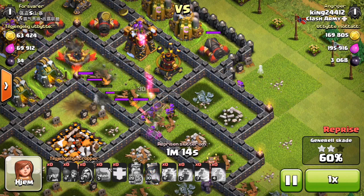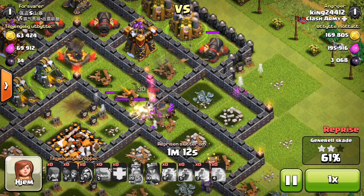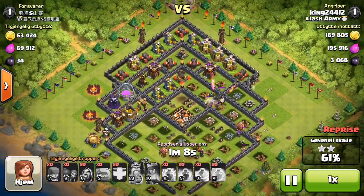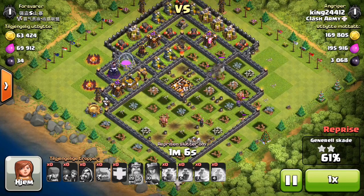Now you can use this against other bases - it does not have to be a teaser base. It is just most effective at two starring teaser bases. Now I'm going to show a bunch more raids here where I two star, one star, and three star bases and they're not going to be all teasers. Some will, some won't. Hopefully it helps you out guys. If you like this video though make sure you subscribe and like and comment below - that helps me out a lot guys.